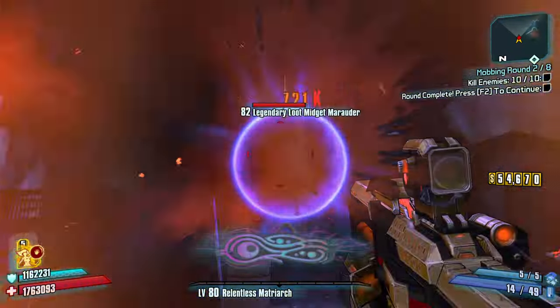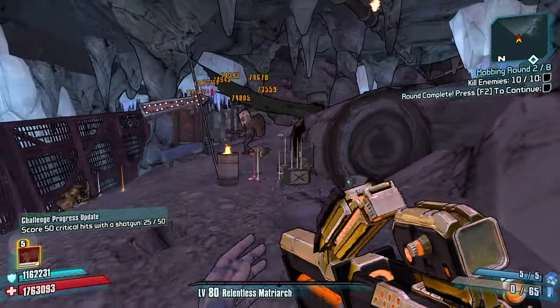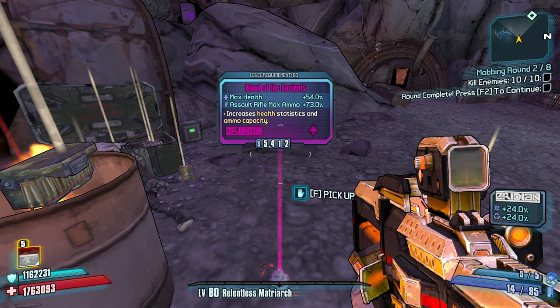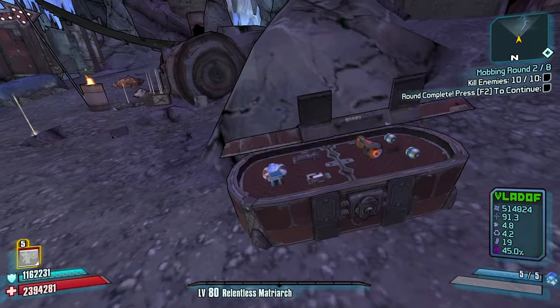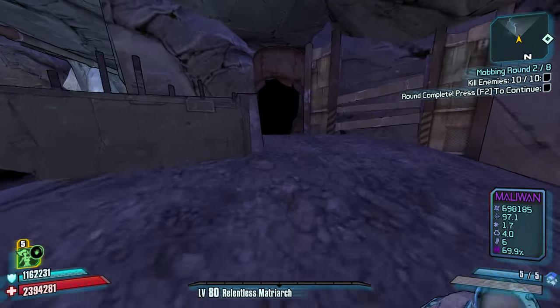Legendary loot midget! Let's go, baby. What did you give me? Blood of the Ancients — max health a ton, and sorry, max ammo a ton. Well, if we can get ourselves an assault rifle that just spews out bullets, that could be good. Until then, I think it's second rate, especially with the sniper rifles that we got.